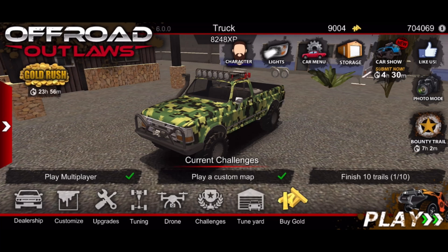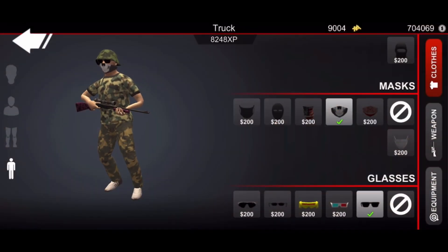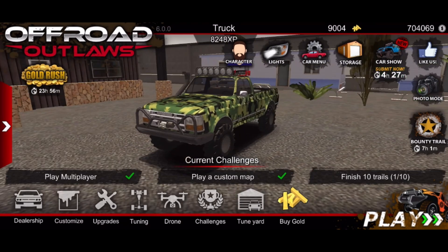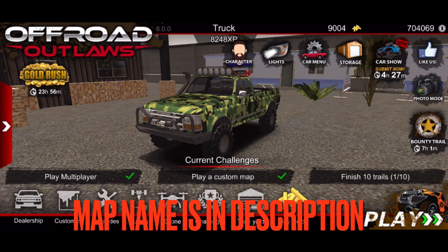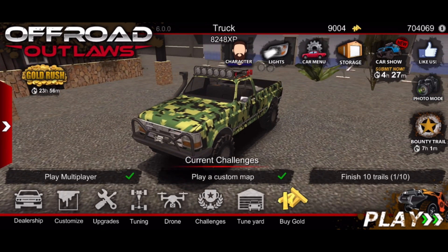What is up everybody, welcome back to the channel, it's your Cody Blaze here! Today we're going to be hunting inside of Off-Road Outlaws. We already have our little Ford Ranger right here, we're decked out in some pretty nice camo clothing, and we've got our rifle. We're going into Cody 7 Two's hunting duck blinds because I've heard it's a pretty good map.